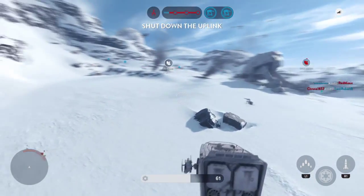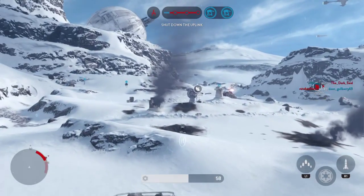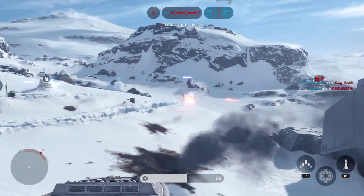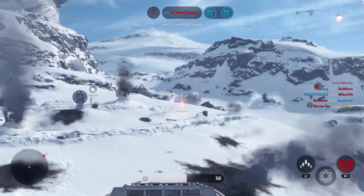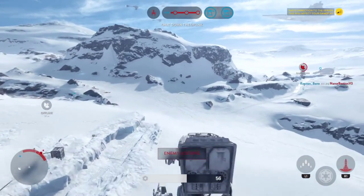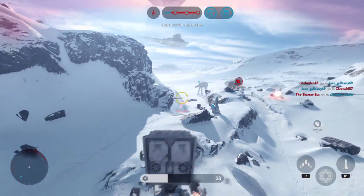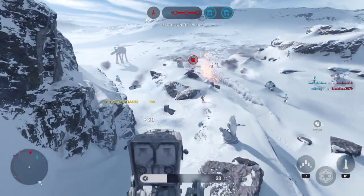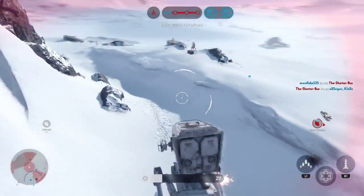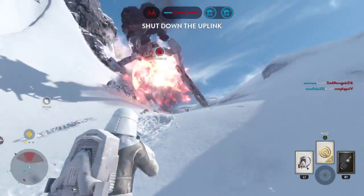The Rebels have activated the uplink station. We must shut it down. They're locking with the missiles. Enemy units nearby. We're on the lookout for the smuggler Han Solo. He's been spotted nearby. The Rebel Y-Wing locked onto our AT-AT.